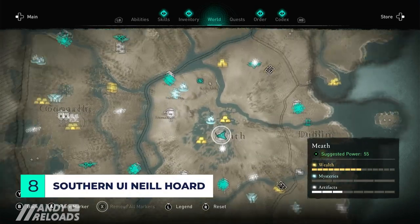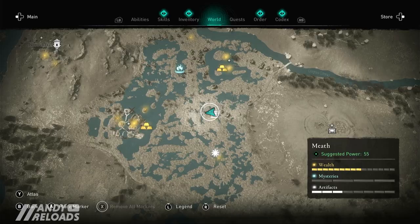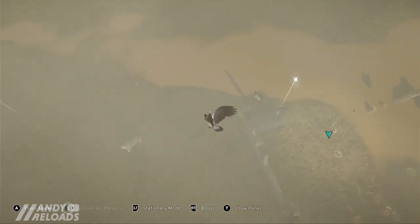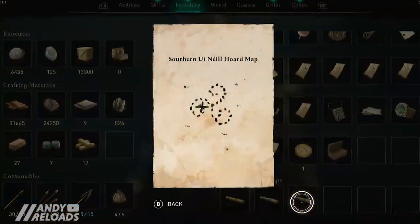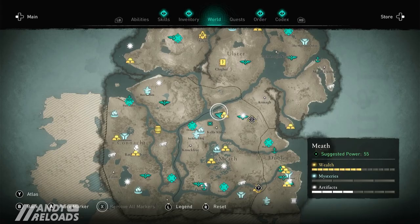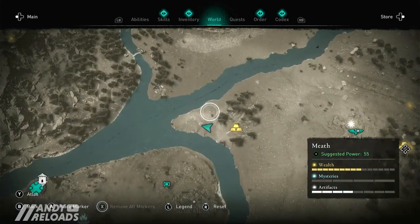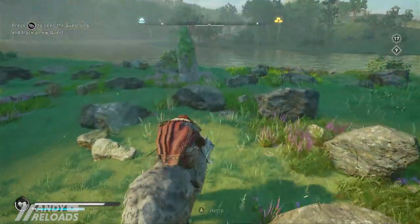Our eighth treasure hoard map is still in Meath, just a little further south from the Breger hoard. It's deep in the Meath marshes — it's called the Southern Enil hoard map — located in the tent of a bandit camp, so clear it all out and pick it up. The picture clue is fairly ambiguous and challenging, but head west of the Tullar's Light fast travel point and you'll see those same markings from your clue. Run up to the closest circle of stones and pick up your Naipakai hull scheme for your longship.